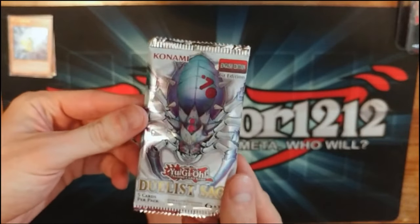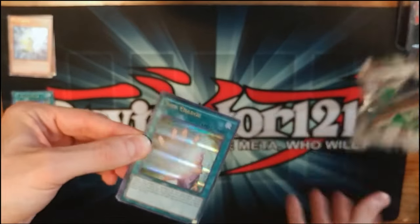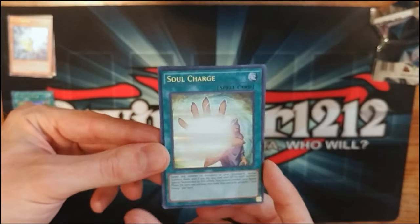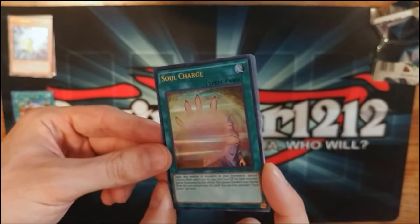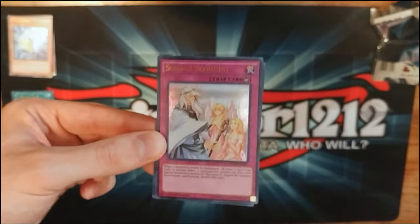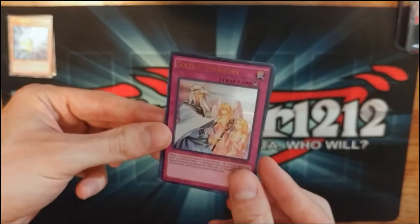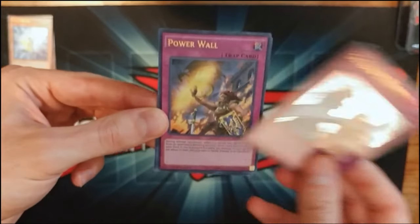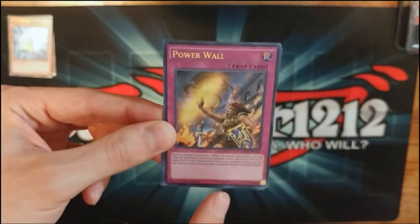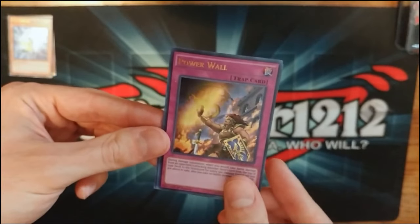This is the spider pack. Soul Charge — didn't know this was in here, that's a really cool reprint. It was a super rare and expensive, so having it as a common with parallels is great. Solemn Warning — another awesome, fantastic card. Suck it Ryan. He'll probably get Trishula or something worth like a hundred bucks. Power Wall — not sure what this is but it has a Hylian shield on it.